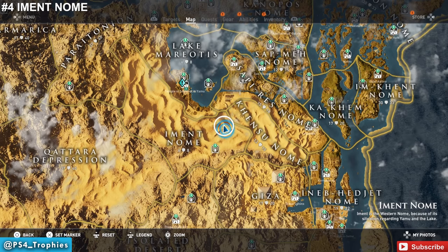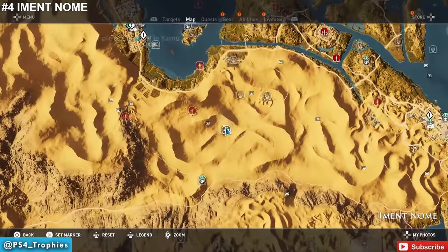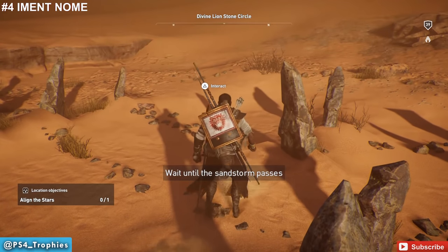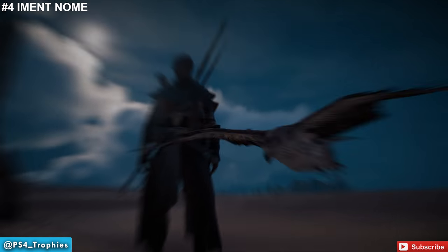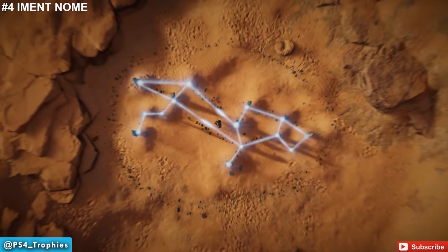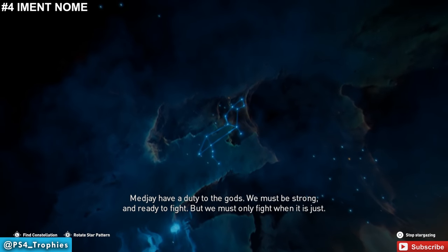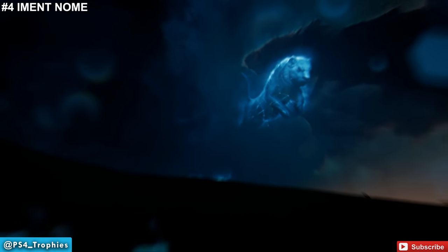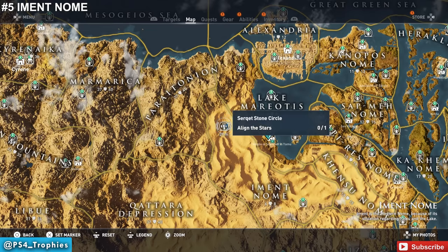Now we're going to go to Emmet Gnome — there are actually two Align the Stars locations here. Now you may notice if you go to the Sphinx, at the bottom there's actually a sand map with rocks placed on it. All those rocks on that map line up with the locations of the Align the Stars stone circles — just a little tidbit there. Of course that map is not necessarily to scale, but it will help you find the locations. Otherwise you can just watch this video and you'll have no problem.